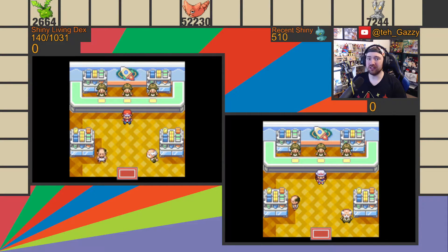Hello everybody, my name is Gazzy and welcome to Gen 3 A to Z, the series where I am attempting to find a shiny Pokemon for every letter of the English alphabet. Today we are in Celadon City's game corner and we are going to be looking for the letter A for our alphabet challenge.